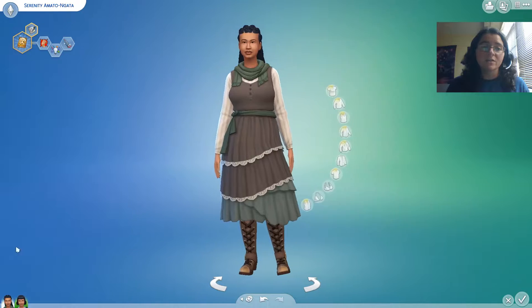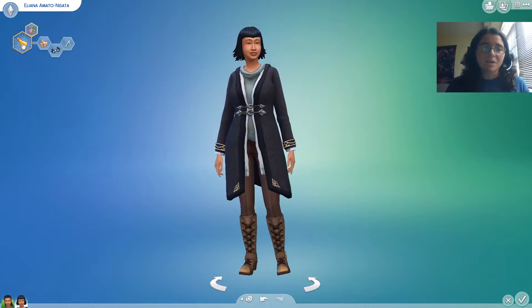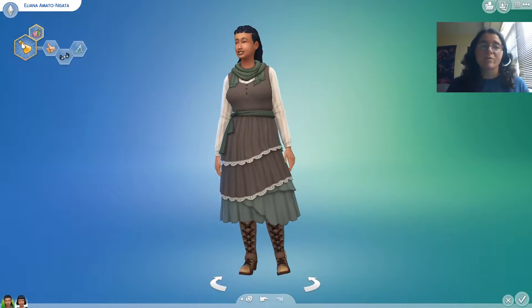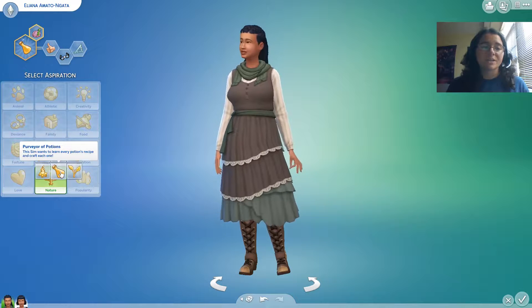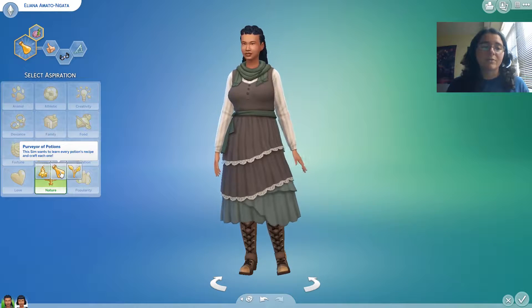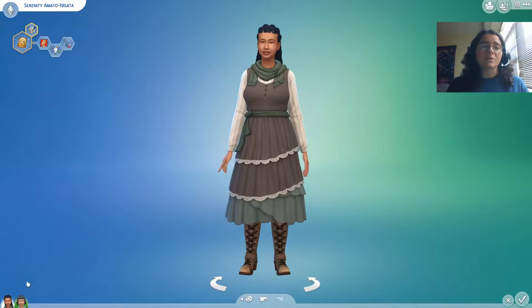So, Serenity's look is a little bit different, because Eliana wants to be a purveyor of potions — that's one of the two new aspirations, which is quite exciting. The purveyor of potions aspiration means this Sim wants to learn every potion recipe and craft each one. It's going to be a longer episode, but a good one indeed.